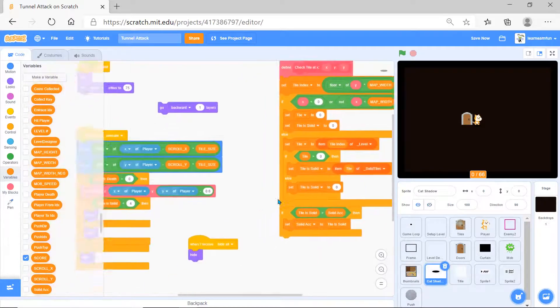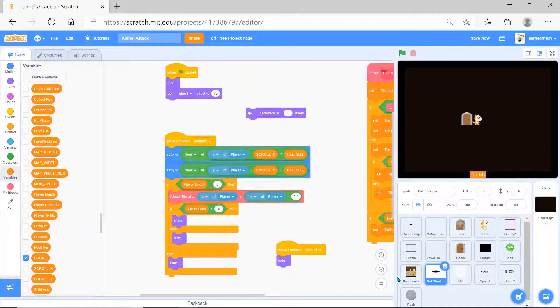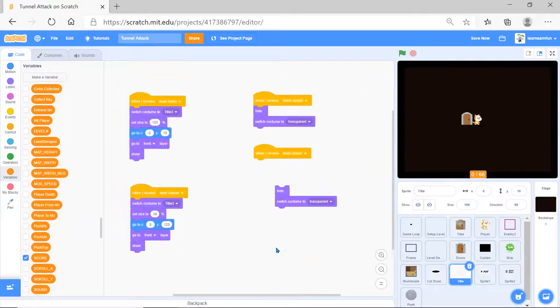'Check tile' is x and y as I told you. The title sprite when it receives 'main menu' switches costume to title 3, goes to front layer and shows. When it receives 'level chooser', it switches costume to title 3, sets size to 36, goes to x and y, shows. For clone sprites it hides and switches to transparent.